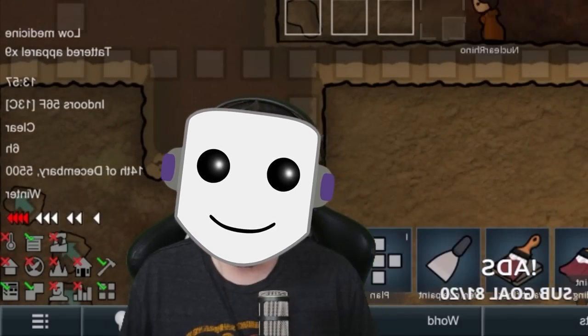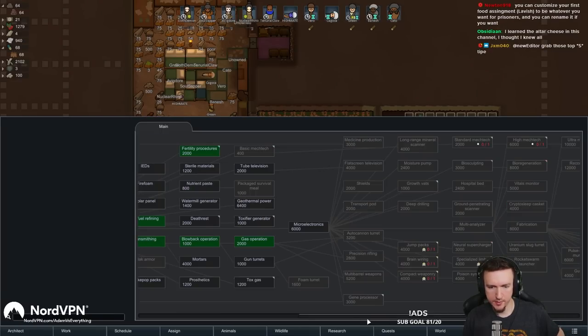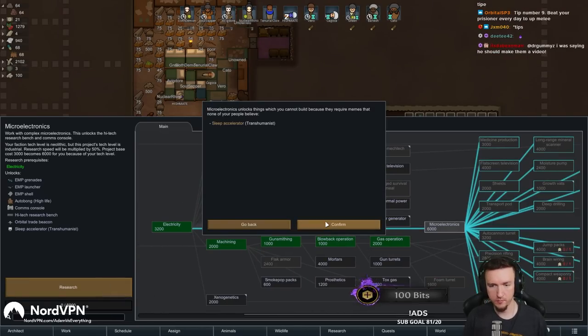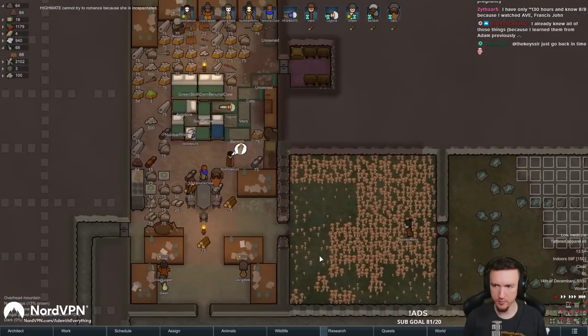We got the fertility research knocked out. What else do we want to grab while they're here? Let's get micro electronics. We got to wait until the Highmate wakes up from Abasia before we can really use them.